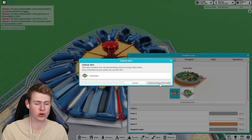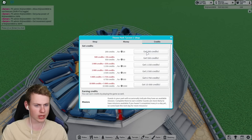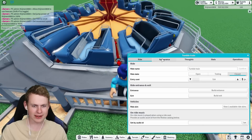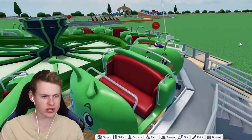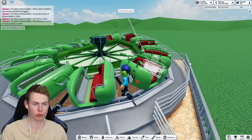It costs 3,500 credits, so let's buy that. Wait - I'm under 1 million credits... okay no wait, there we go, 1 million again. Let's enable the Caterpillar skin - and that actually does look pretty cool. I'm probably not really going to use this one since it's really like a fun fair ride, but it does look pretty cool.